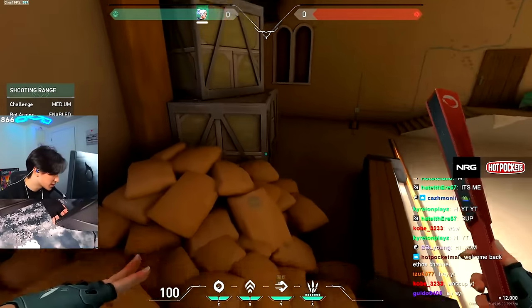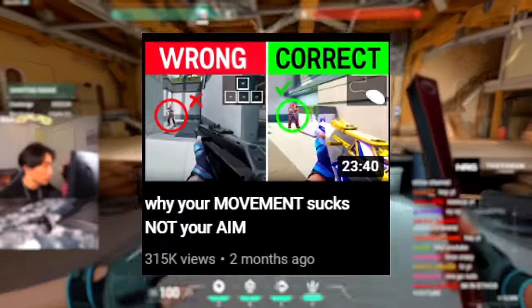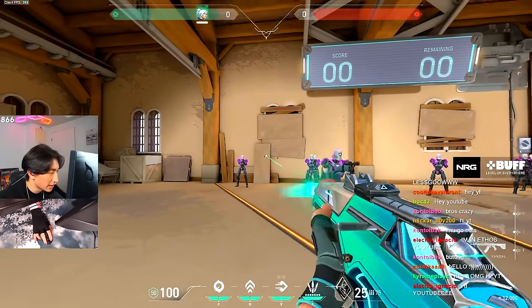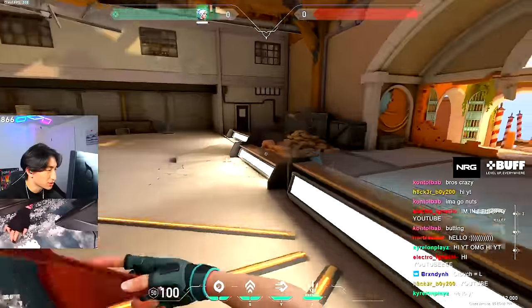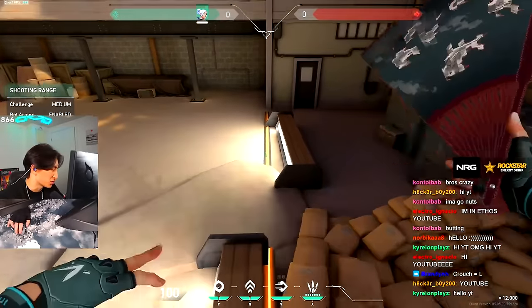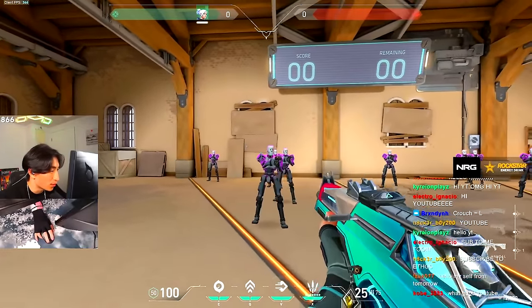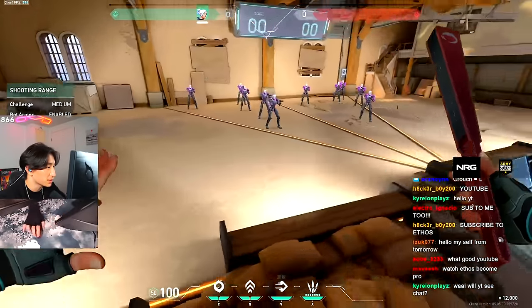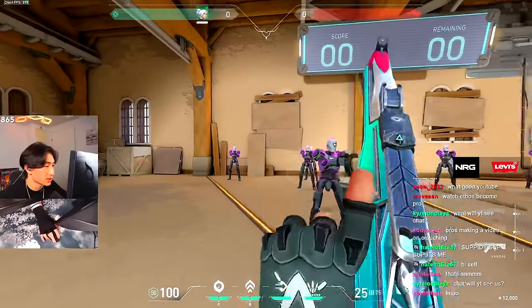Let's get into why crouching is bad. If you guys remember, I uploaded a movement video a while back where I explained the importance of A-D strafing and not committing to fights, because if you commit to sprays there's a good chance you just die if you don't kill them in the first couple of bullets. When facing multiple enemies it's important to stay mobile, stay flexible, and stay on the move — it keeps you from over-committing to fights and makes you a harder target to hit.